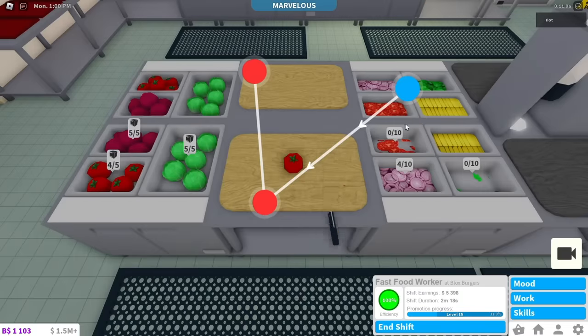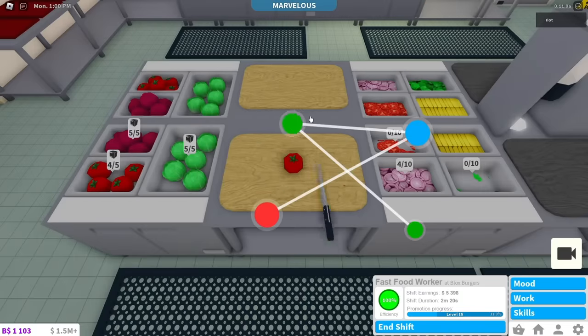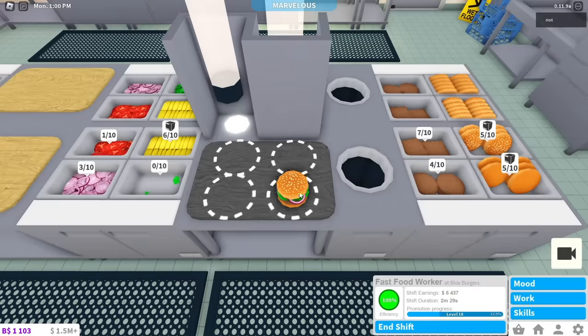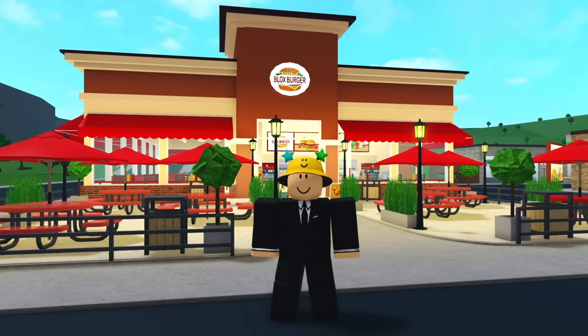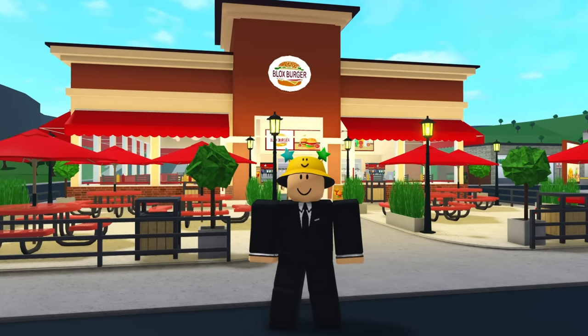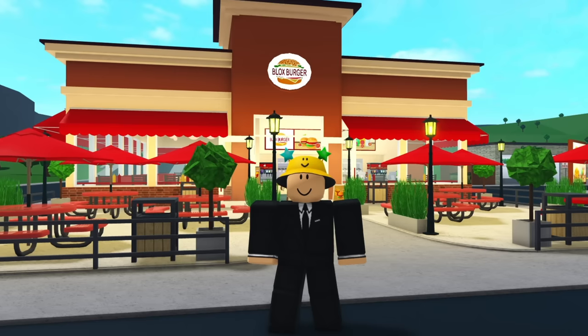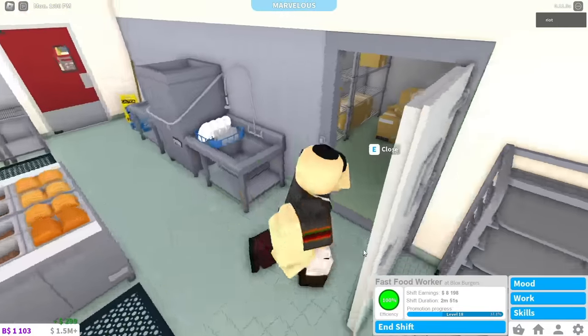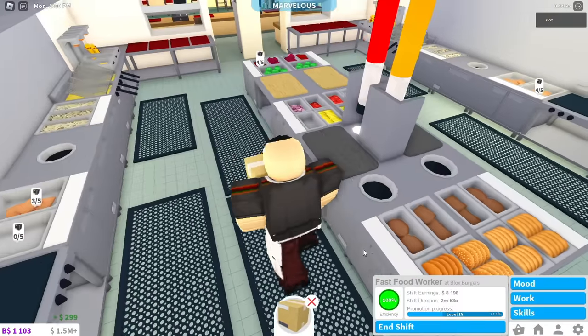One thing I have noticed is that the longer it takes you to complete a task with high efficiency, the more money you will make for that single task. After that, the earnings go back to normal. I'm pretty sure that happens to compensate for the time it took you to work — that's just Bloxburg's way of making jobs pay relatively similar earnings. It's really easy to keep your efficiency high, so that shouldn't be too much of a problem.